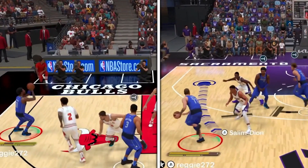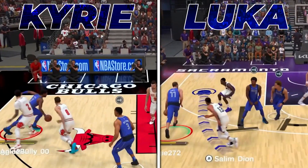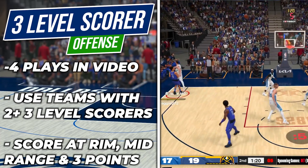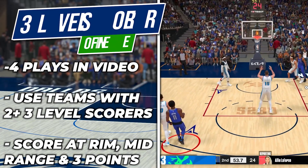Having two elite scorers dominating on the perimeter is one of the easiest and most fun ways to rack up a ton of points in NBA 2K24. So I created this four-play scheme for you to use whenever you have multiple elite three-level scorers on the perimeter of your roster.